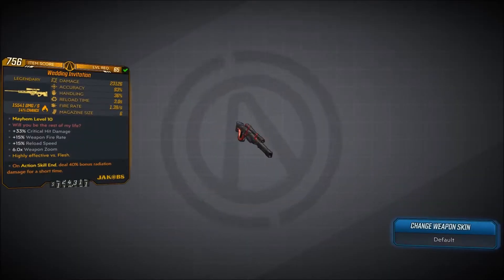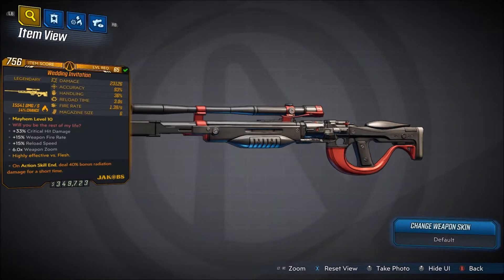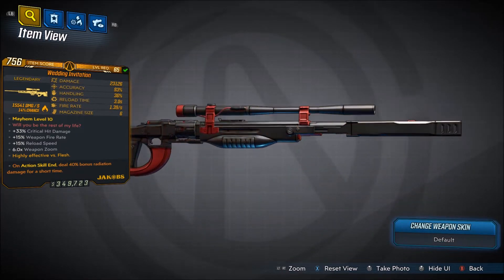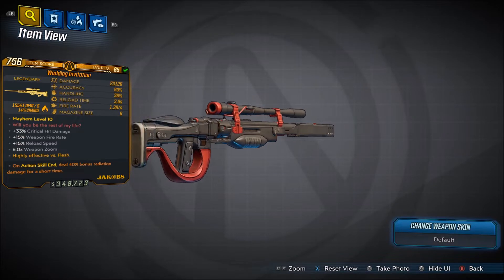Welcome back everyone, it's Ohai here, and in this video we're back with another Borderlands 3 Legendary Gear Guide. This will be showing you guys how to get the Legendary Jacob's Sniper Rifle, The Wedding Invitation.